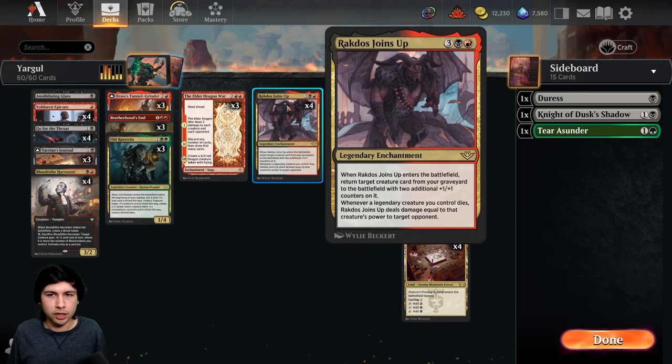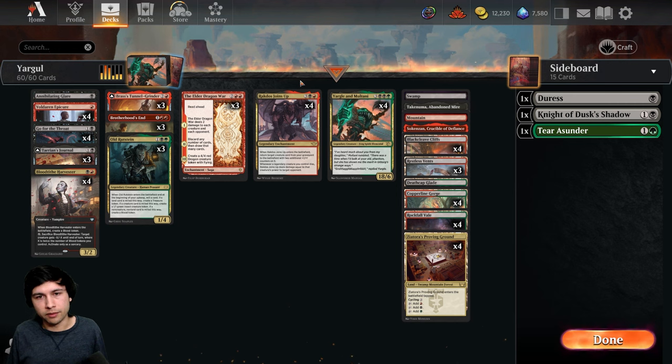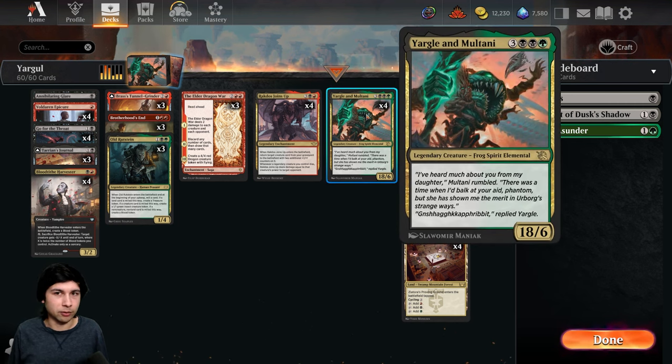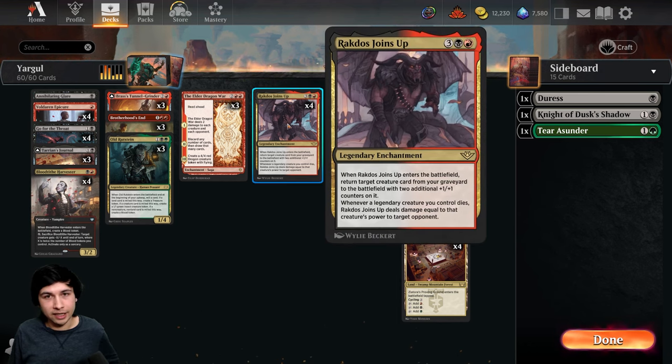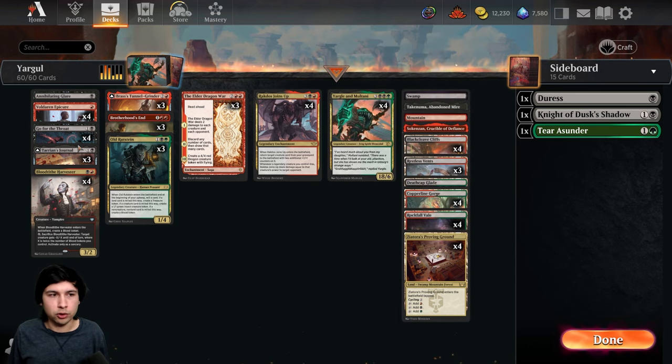They can play Get Lost — two mana, destroy enchantment — which is kind of annoying. They also have some exile, sweepers so you can't really connect, and Wandering Emperor potentially so you can't really connect either. So you have to go for direct damage. But since they can interact with Rakdos Joins Up if you're trying to go for the throw, that won't really work out.